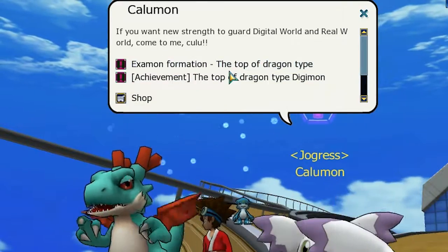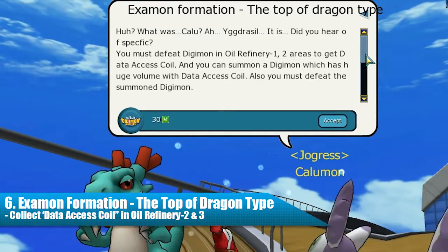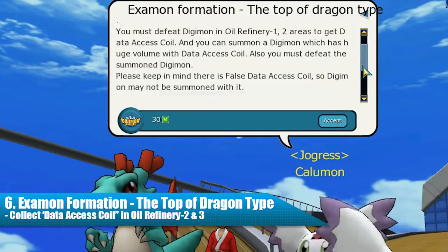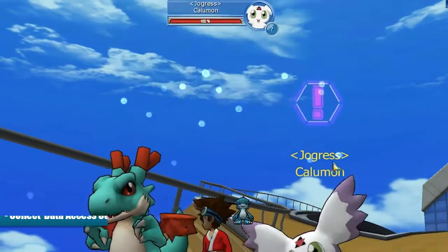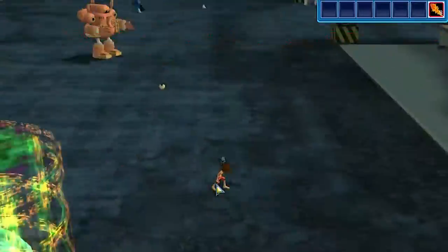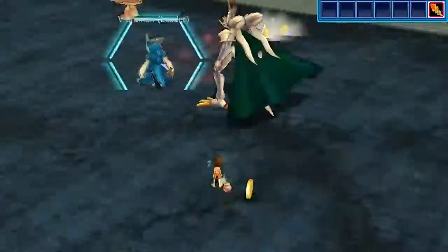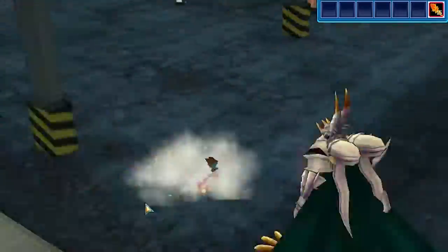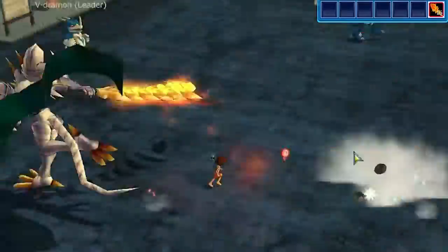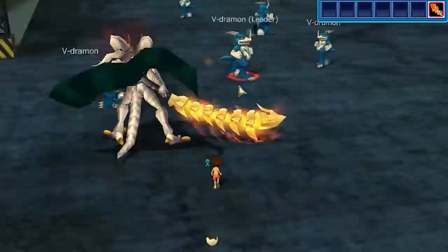After that, you can accept the sixth quest called Examon Formation, the top of Dragon type. In this quest, you must defeat Degemon in either Refinery 1 or 2 to get Theta SS Coil to summon Machinedramon. You can go to either one of these maps and start farming the Theta SS Coil. However, keep in mind that dropping only one Theta SS Coil is not enough, since there is a false Theta SS Coil, as Kalomon says, that may not summon Machinedramon. They are not hard to drop, so take your time.